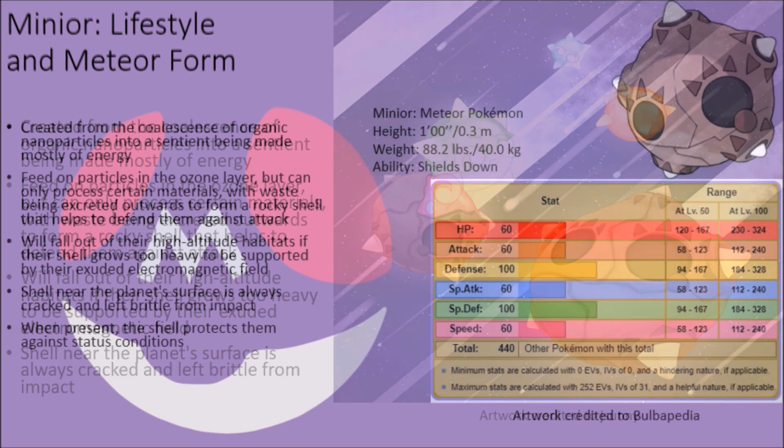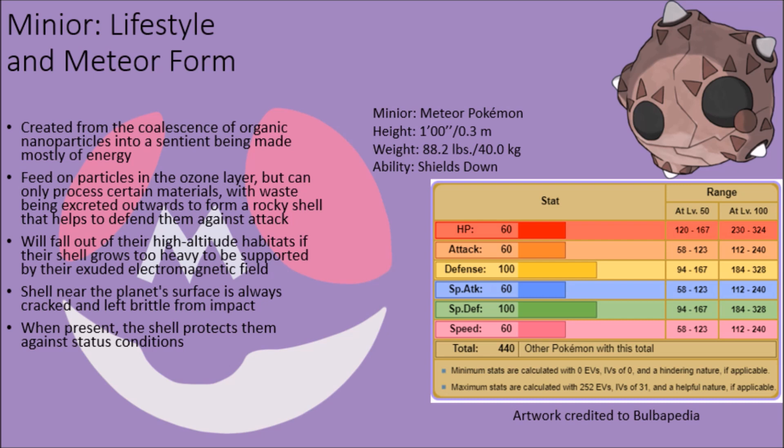At the same time, this shell serves a great purpose in that it helps to protect these creatures from being afflicted by any status conditions whatsoever, so long as it is present, making it a useful barrier for them to use against the assaults of others.